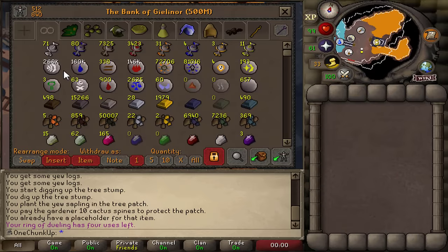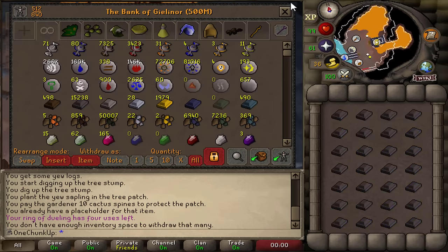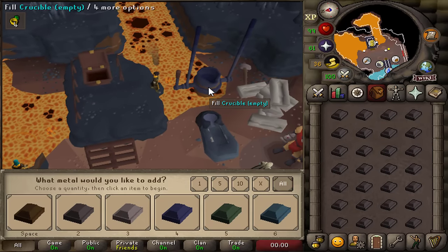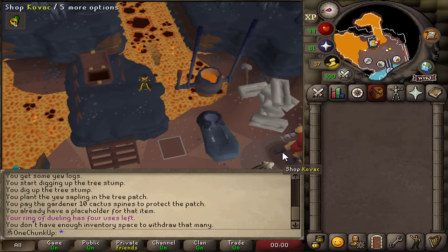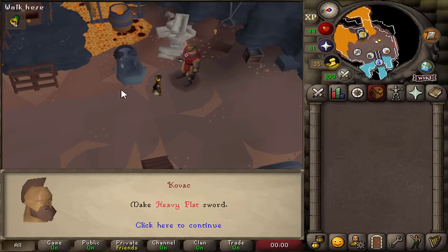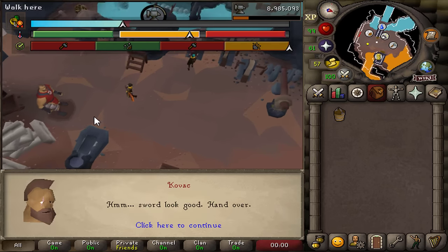Hello everybody, welcome back. Here's a quick reminder of all the tasks I still have to do. I have a lot of iron bars left, so I might as well use those in the Giants' Foundry — it's decent money, you get like 12k per sword or so, and it's good smithing experience. I need a high smithing level so I can make rune plate legs and rune plate skirts, which I can sell in Nardah for 40k a piece.